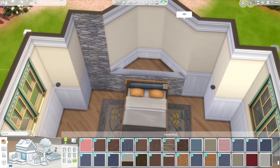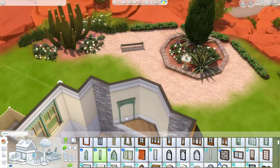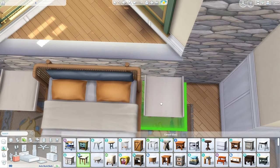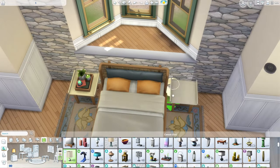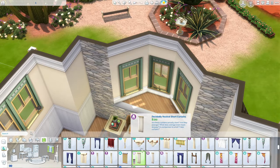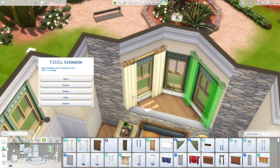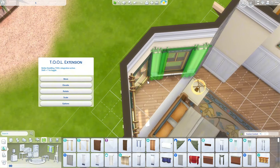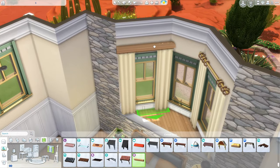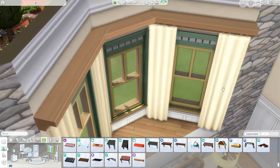I'm always down for new stuff for my Sims to do. I feel like I have my Sims write, paint, and garden a lot — though gardening is bugged so I don't play with it too much. We're working on the main bedroom now, adding some curtains. I decided to give them a platform in that bay window area because I think that's cute. At this point in the build I'm kind of running out of things to talk about.